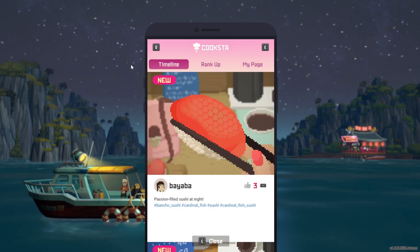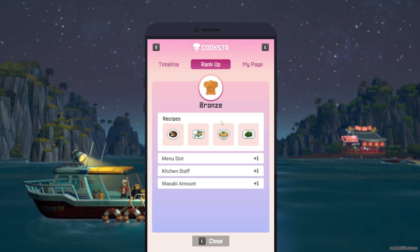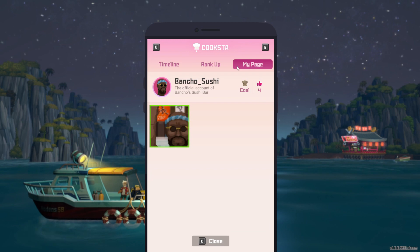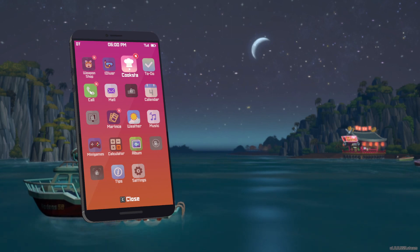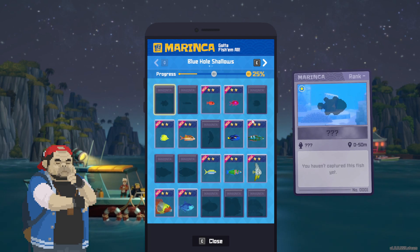The phone app will also track some other things. Cook Stuff, for example, is an app. The better that you do in your sushi restaurant, the more things that you unlock. So long story short: go into the water, spear some fish, come up, and then run your restaurant at night.